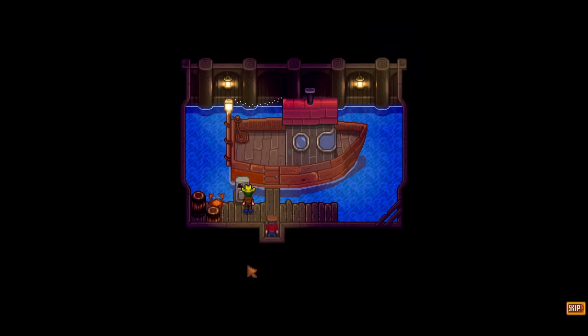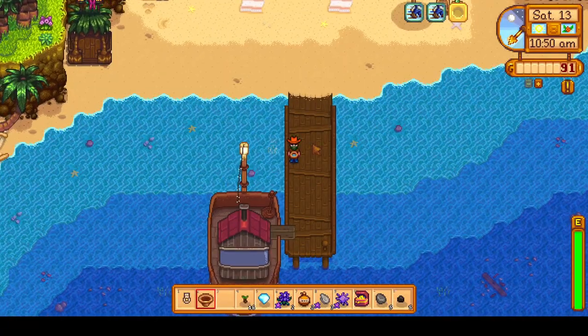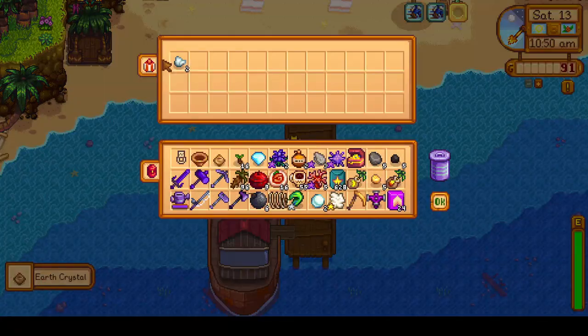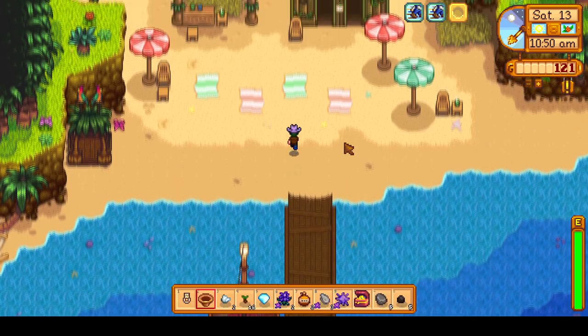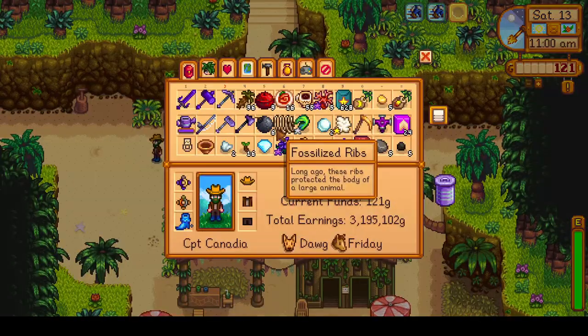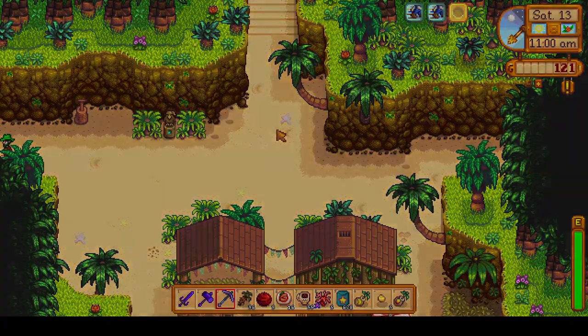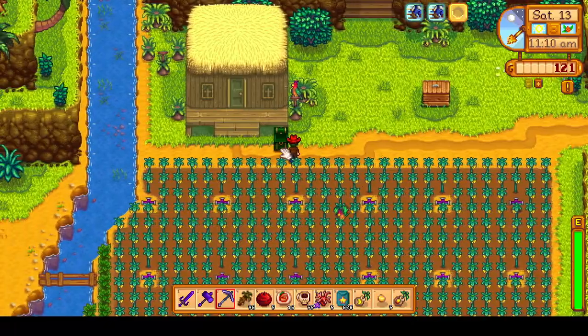We use our 1,000 G to travel on to Ginger Island. There is a panning spot — we get an earth crystal and two iron ore, not very exciting at all. We will head over to the farm now and start working on harvesting the starfruit, which there is a lot of, so it will take quite a bit of time.